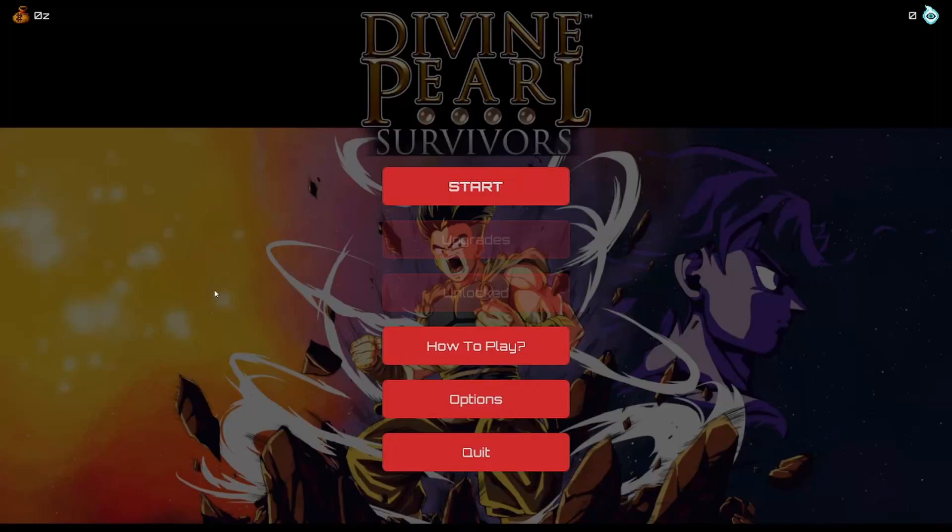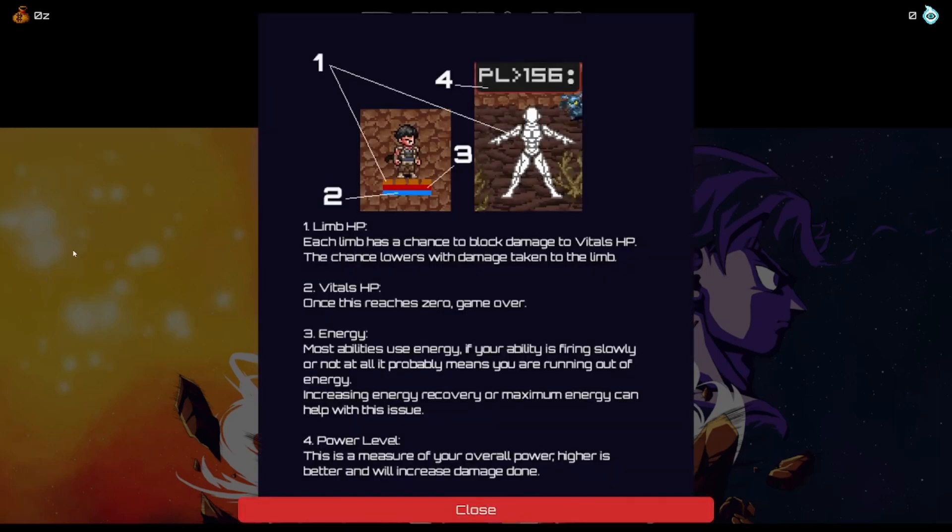Hello everybody, KiaeLuckPeer here, and today we are diving into Divine Pearl Survivors. I play a lot of survival roguelikes and auto-battler mechanics — this is the next one I'm playing. I've had this game for a little bit and finally getting around to it. Looks like it gives you some anime-style powers. We obviously have not played — no upgrades, no unlocks, and we've got a little bit of a tutorial here.